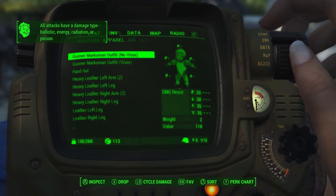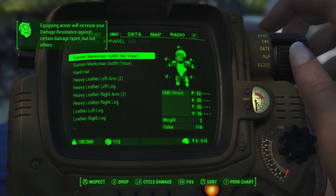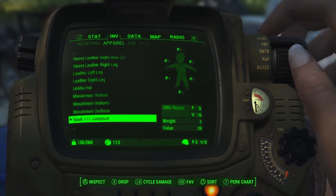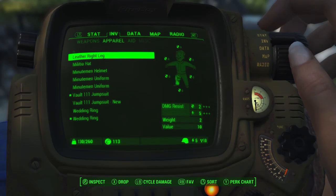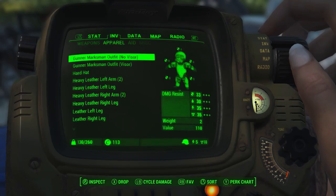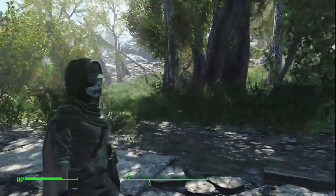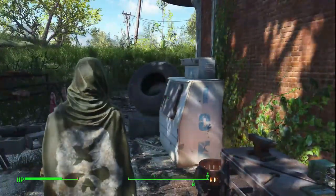We have the Gunner Marksman outfit — no visor and visor versions. It's got some pretty good stats, kind of overpowered at the beginning of the game. We also have heavy leather armor, regular leather armor, and Minutemen uniforms with a Minuteman helmet. Let's put on the Gunner outfit with the visor. Pretty cool — pretty good for a soldier. We'll keep this on for now.